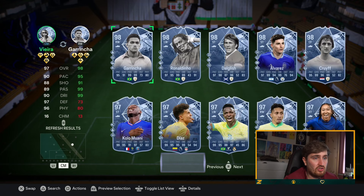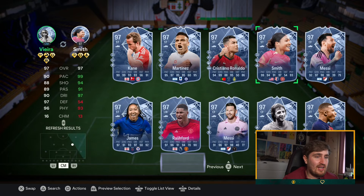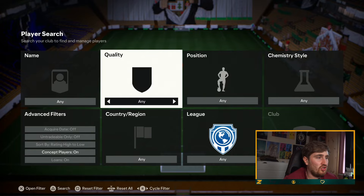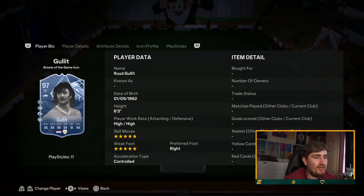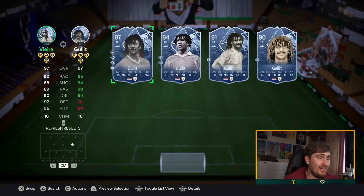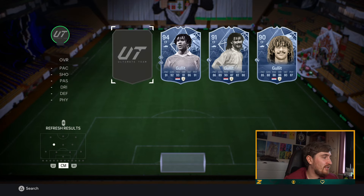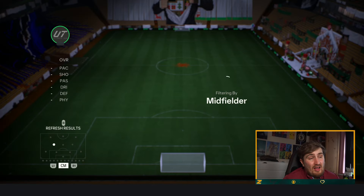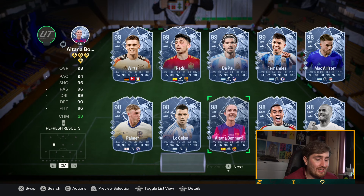There are so many insane cards at this point in the game. Let's search Hullet — the 97 Hullet, five star five star, finesse, ping pass, anticipate, great in the air. I think Hullet is without doubt a must-have in the best midfield in the game. After that, Zidane is a great option — five star five star.